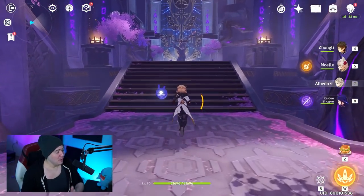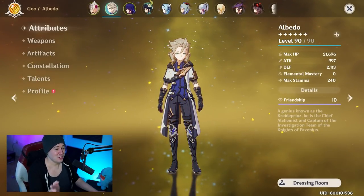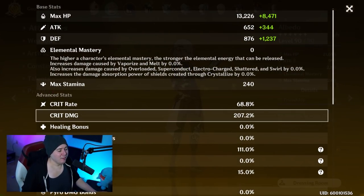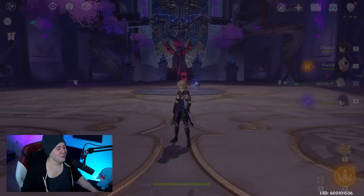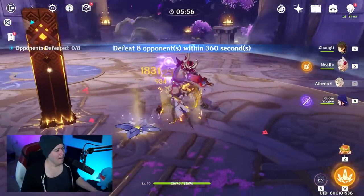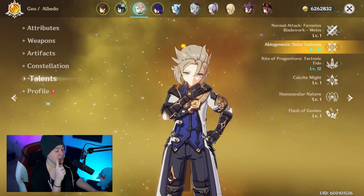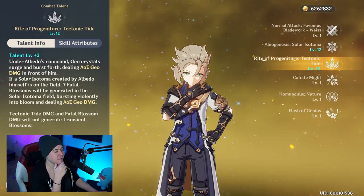Whether in a Geo team or other compositions, he fits well everywhere. He's also going to get better with Gorou — we're already talking about 3,100 defense from the new weapon and artifact set. With Gorou in your team, that's 4,000 defense on Albedo. Give him free crit damage from Gorou, and you'll get your crit damage back from changing weapons just through Gorou's buff. He's currently in a full support build with Tenacity of the Millelith and already hitting for about 20k — consistent, constant AOE damage.